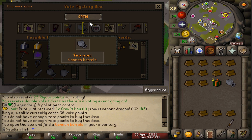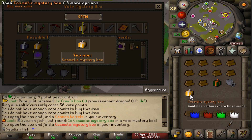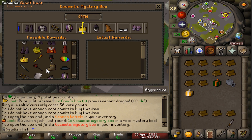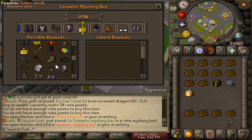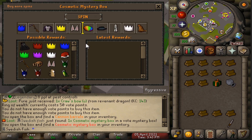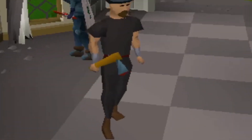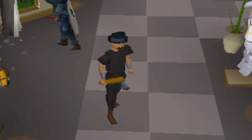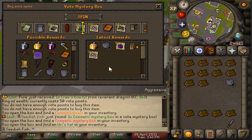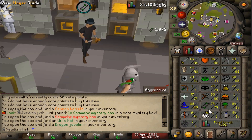First box: cannon barrel, not great. Second box: cosmetic mystery box — as an Iron Man whatever I get is probably worthless, but let's see. There's some cool stuff in here, joker cosmetic — I wonder if that makes you look like the actual Joker. Third box: Yuri's hat, definitely not worth much. Dragon javelin — horrible opening overall.